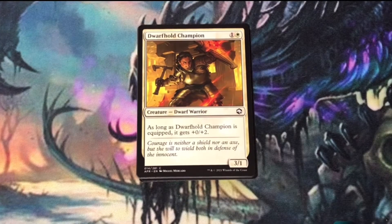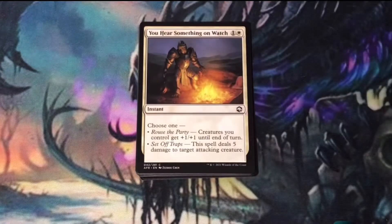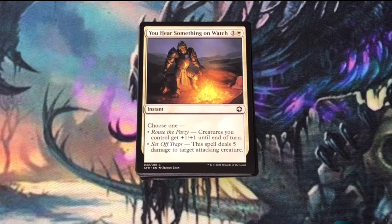Dwarf Hold Champion — if it's equipped, you have a 2-mana 3-3. You Hear Something on Watch — most often you're going to use it for its second ability as a creature kill spell.